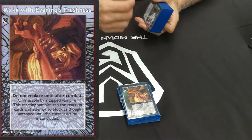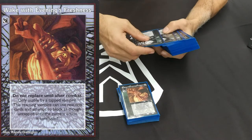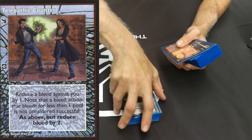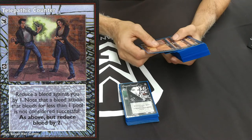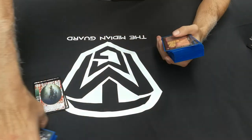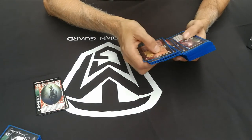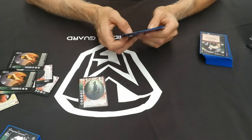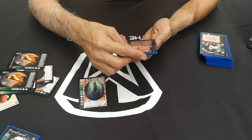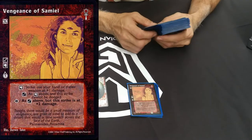Wake with Evening's Freshness - I seem to have about six of these, even in different borders. That allowed me, if I was tapped out, to act as if I was an untapped vampire. Telepathic Counter - if I was being bled I would sometimes reduce it by one or two. Then we start to get into the combat cards. Being Salubri, I loved running around in combat, but I needed Sellots out to really make the deck effective.